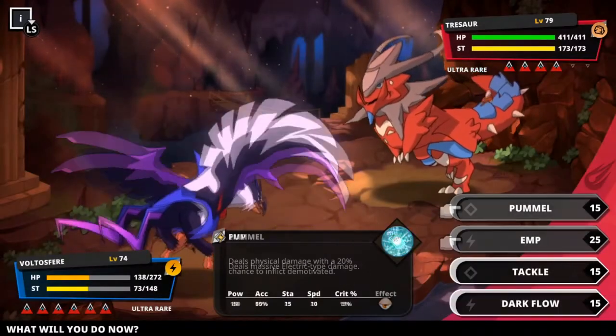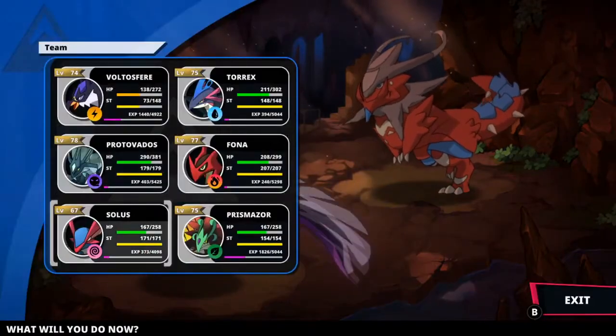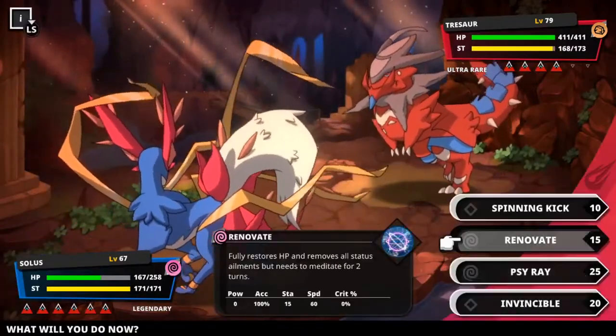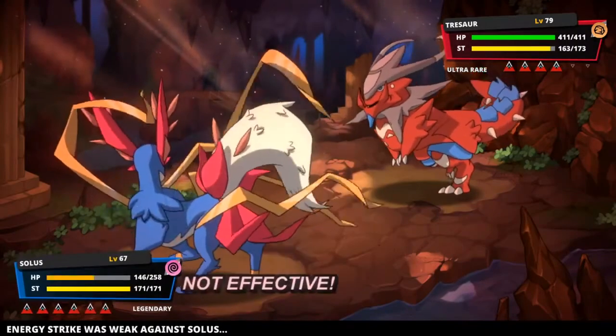Hey, what's going on guys and welcome back. In today's video we're going to be going over the luring system in Nexomon Extinction that was recently added with the release of the Nexomon Extinction Abyssals update. Within the guide I'm going to show you guys how to unlock this system and what its major applications are. That said, make sure to sit back, relax, and let's dive right in.